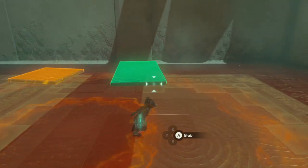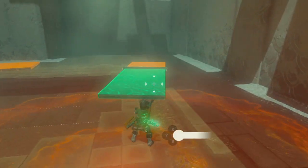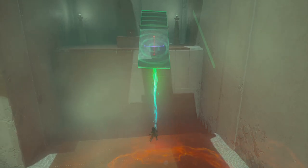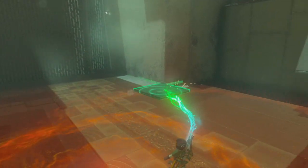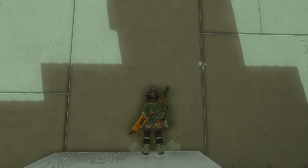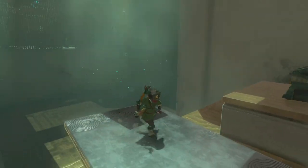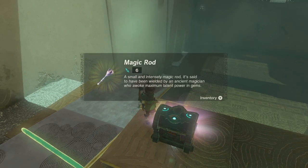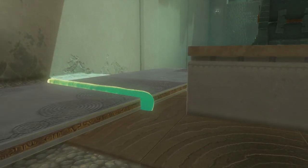I get what you're trying to get me to do. I did not realize there are spikes there. There we go. And then from here it's gonna be really easy. A magic rod — that's awesome. We'll just hold on to it until we need a specific rod though.